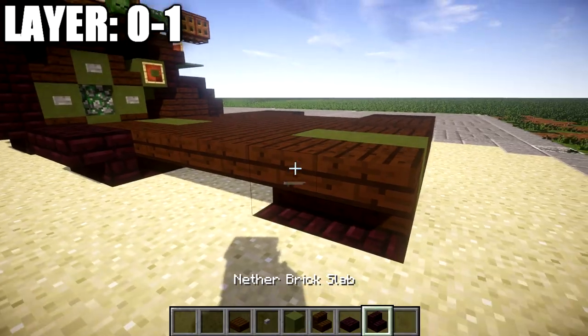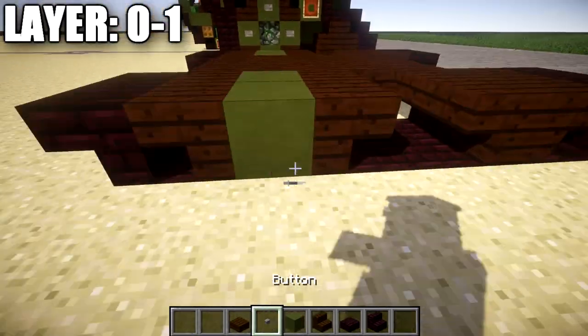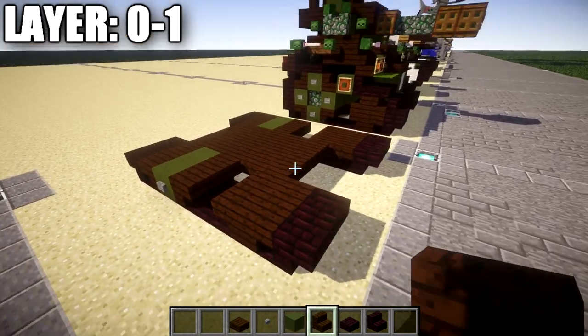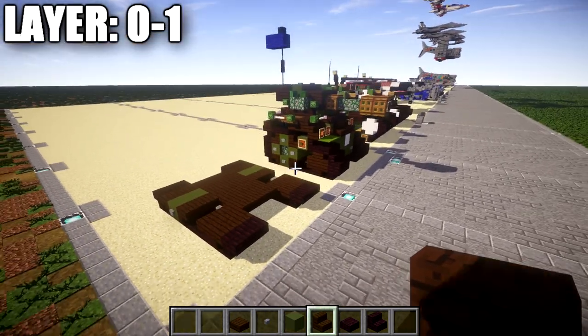With that done, we can go to the left side and place down a stone button on this green terracotta block. Once that's done, we're going to copy exactly what we did on the left side over to this side. I'm going to speed up my building just a tiny bit since we've already built the other side — feel free to pause the video if I'm going too fast. There shouldn't be any difficulty transferring it over, as it's exactly the same. We have our last wheel with two nether brick upside down stairs, and don't forget that stone button. That wraps up our first set of layers, layers 0 through 1.